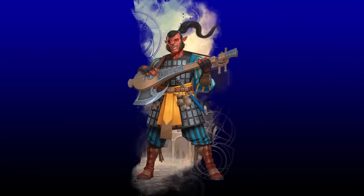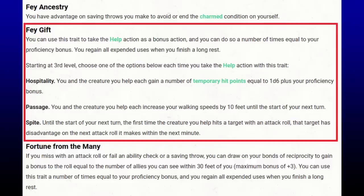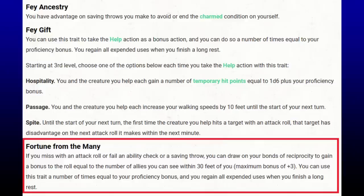The Hobgoblin offers multiple features that should work just fine in Wildshape. First, Fae Ancestry gives you advantage on charm saving throws. Second, Fae Gift provides a bonus action help action with an additional benefit, usable a number of times equal to your proficiency bonus per long rest. Bonus action options often work well with Wildshape because many forms don't have bonus actions. The big one is Fortune of the Many, which gives you an after-the-fact method to improve your concentration saving throw by up to plus three.